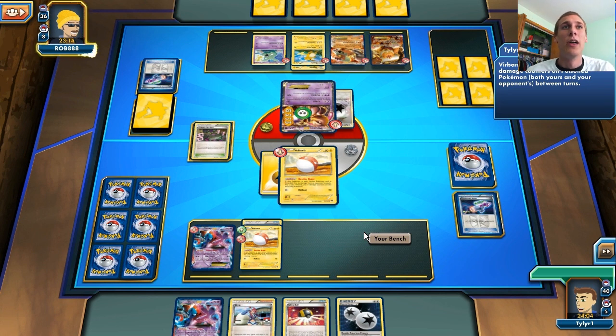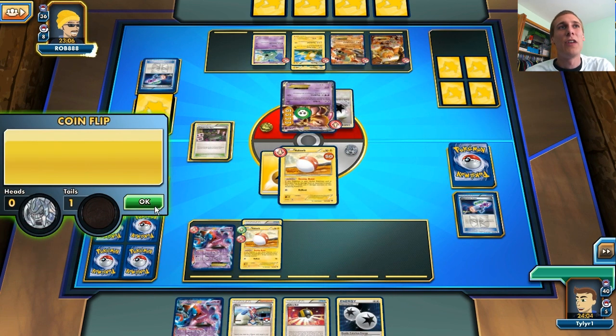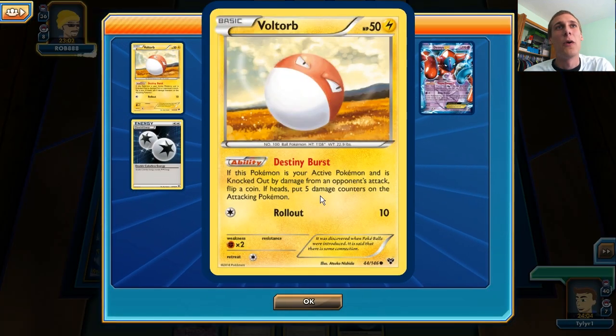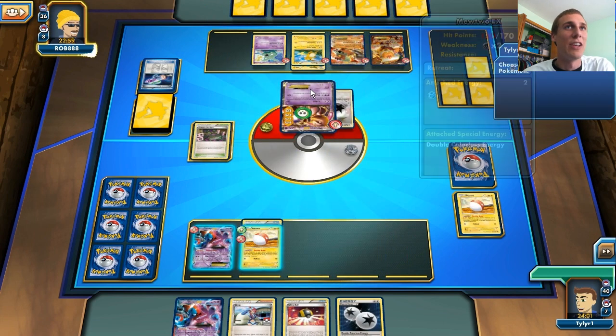It looks like he does get the Raichu in play already. Garbodor is just so annoying to go up against with this deck, because this deck really relies on those Deoxys. He's going to take 50 damage — wait, never mind. I have to flip a coin. If it's Heads, you put 50 on, but I got Tails, so he doesn't take 50 damage.